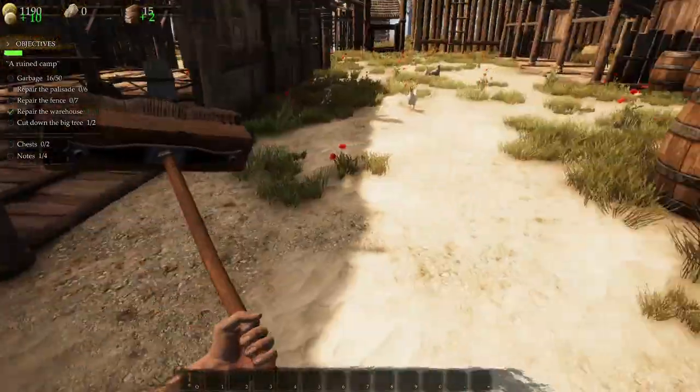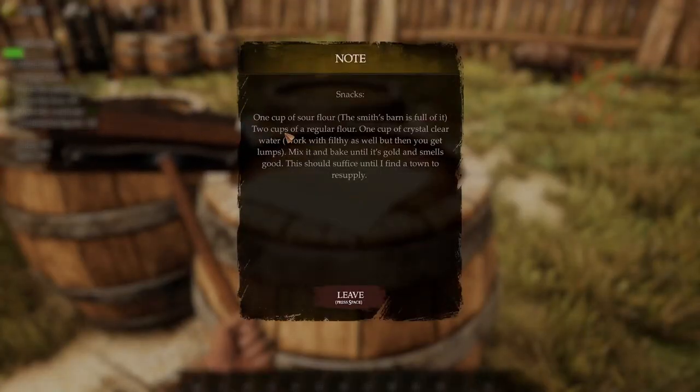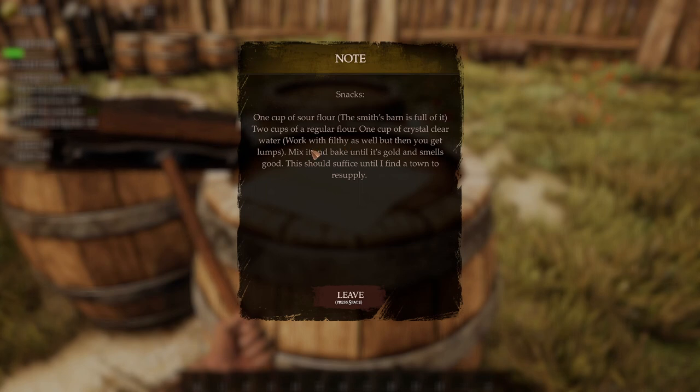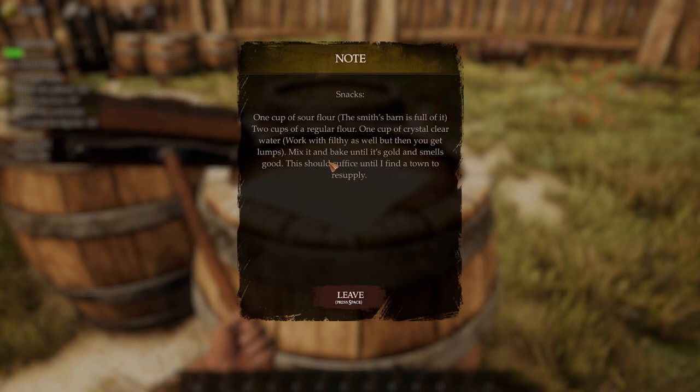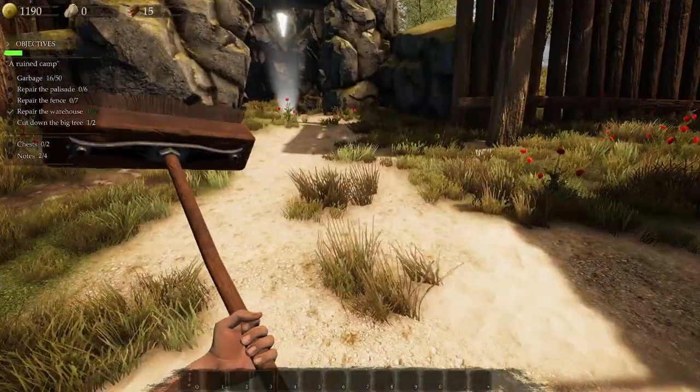I got a broom! More to read: 'One cup of sour flour — the smith's spine is full of it. Two cups of regular flour. One cup of crystal clear water.' That's the recipe — works with filthy water as well, then you get lumps. Mix it and bake it till it's gold and smells good. Stuff sufficient until I find a town to resupply. So just a little bit of baking tips.